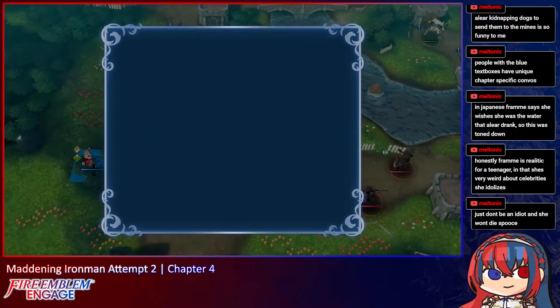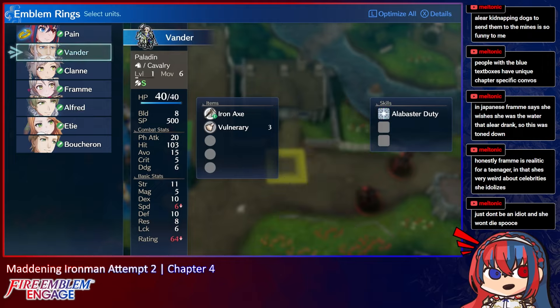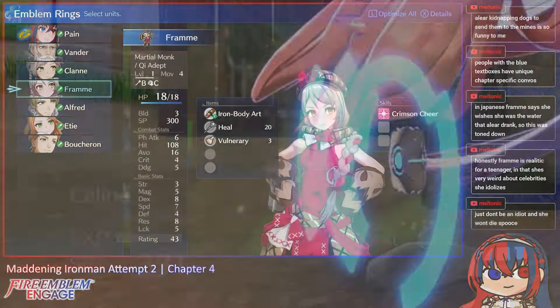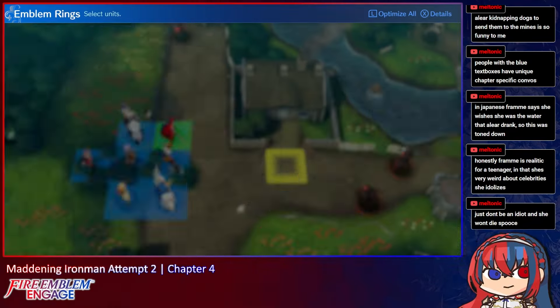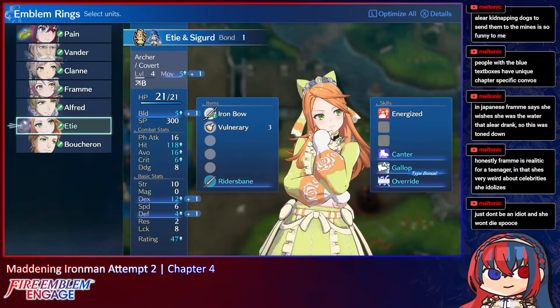Before the chapter starts, we go to choose who to give our two emblem rings to. You normally want to ensure units you plan on using have a ring so they can earn skill points, so I'll be keeping Marth and Aaliyah for now. As for Sigurd, I decide to start trolling immediately by giving him to Etienne since I don't plan on using anyone else for my lineup.